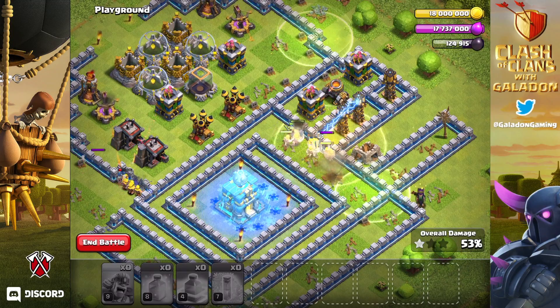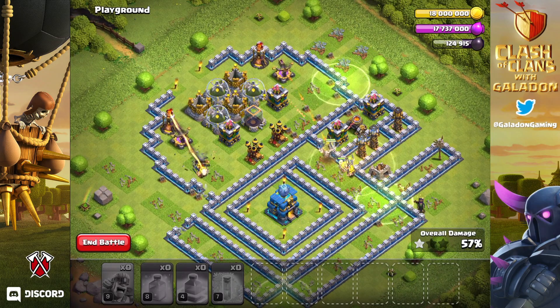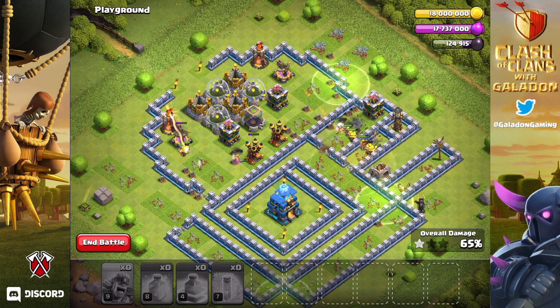The heal spells are probably going to be pretty useful. The super barbs seem a lot like builder base barbarians in that they come with a brief rage at the beginning of their deployment only. We'll see if that carries through the other super troops or if we see truly unique abilities — that is what I'm hoping for as all of the super troops are revealed.